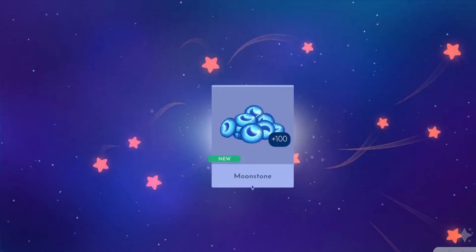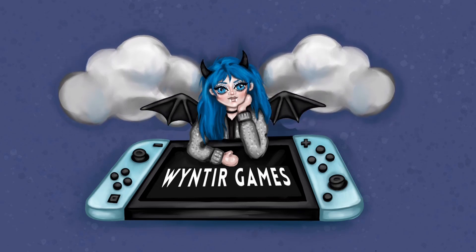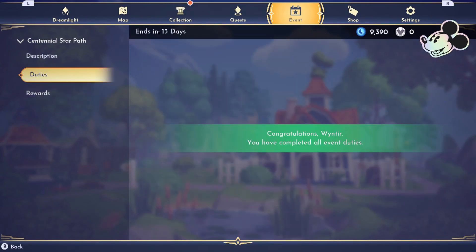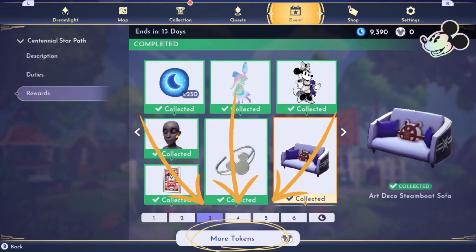So here is a way that you can easily gain an extra 100 moonstones. For this method to work, you do need to have the star path unlocked and completed, and you will also need an extra 800 moonstones to hand. This will also only work if you haven't already bought some extra tokens in the star path.